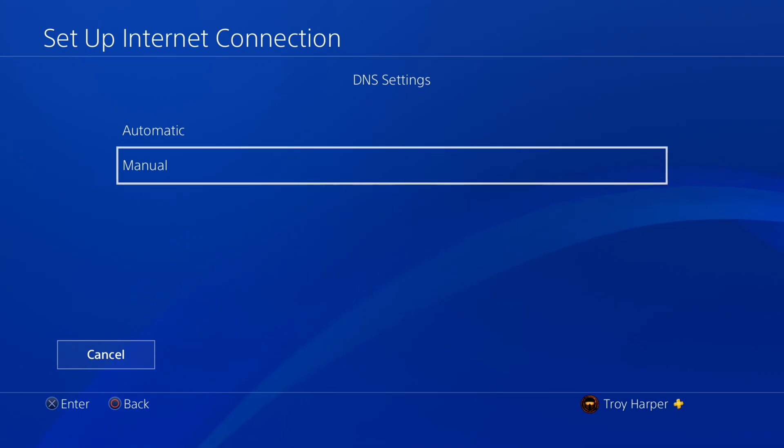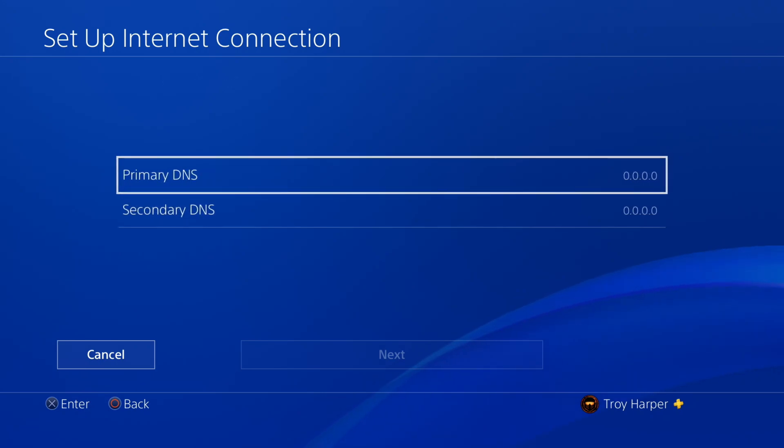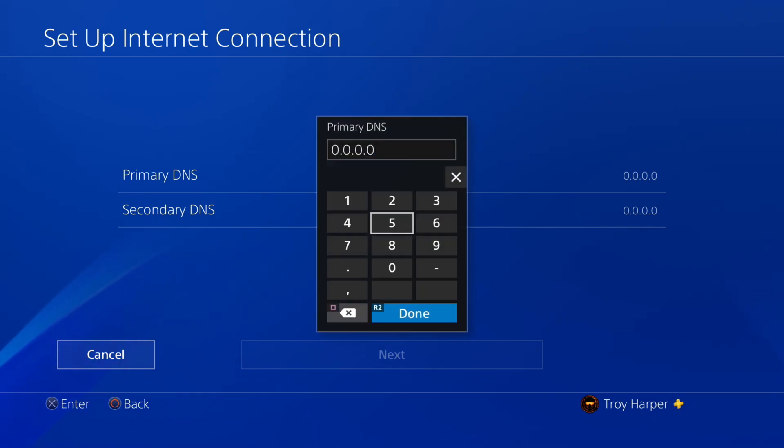This is going to allow us to specify which DNS server we want to use. This is the screen where you will enter the IP address of the DNS server of your choosing. For this example we are going to use Cloudflare's public DNS. This is a great choice for most people.